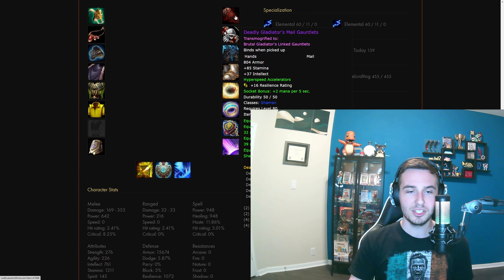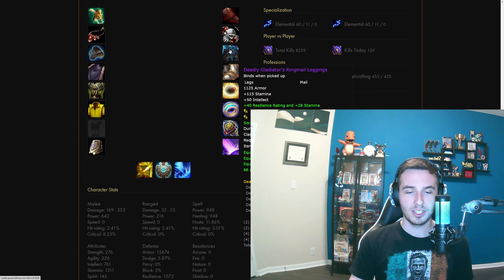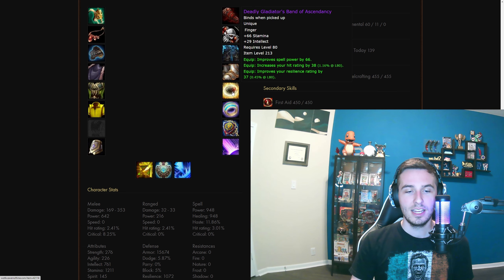For gloves, just do the deadly. Belt will be Wasteguard of Salvation — this is mp5; if you have shorter games, swap it out for the crit one. Legs are going to be the ring mail. Boots will be Titan Forged as well — once again it says 'salvation' but it is haste resilience. Your other option is the resilience mp5 or resilience crit boots with honor, which are higher item level, but no haste. Then we'll do the honor ring — we really need to get hit, as it's hard to get the stat weights we want at the beginning of Wrath.